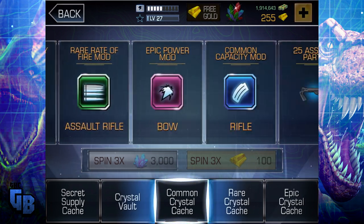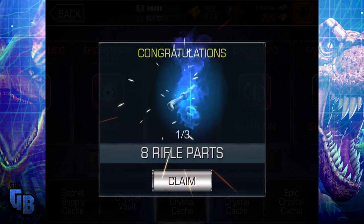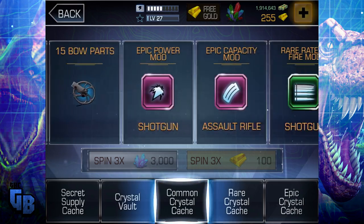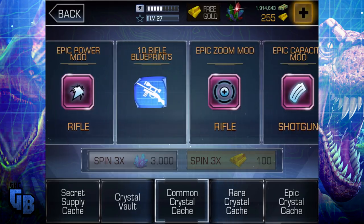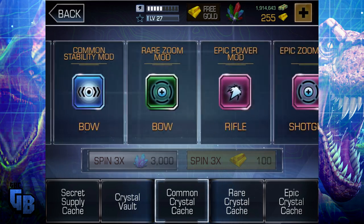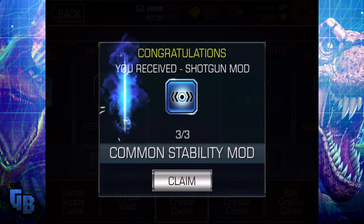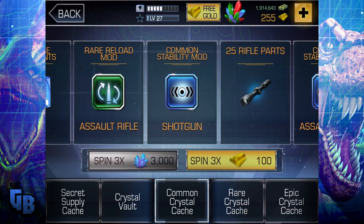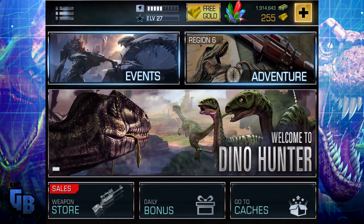Go on, let's spin — let's see what we get. We're looking for purple. Ooh, rifle parts is good because then we can upgrade or even construct a blueprint. Another rifle — come on, we need a purple. Ooh, common stability. You receive shotgun mod. Not very good at all in the slightest.